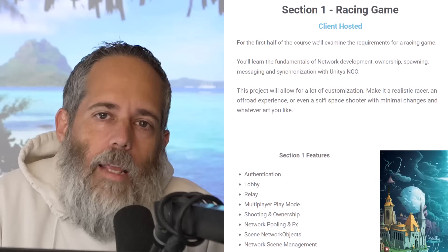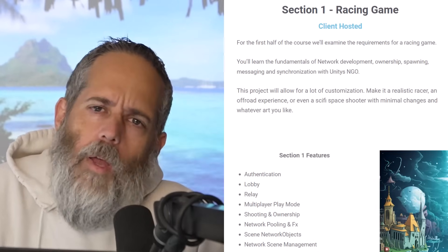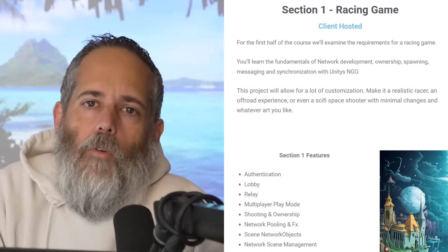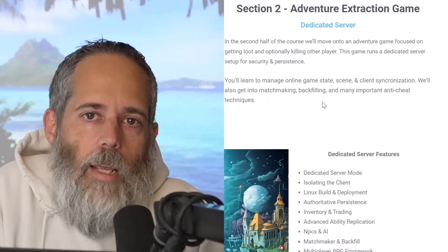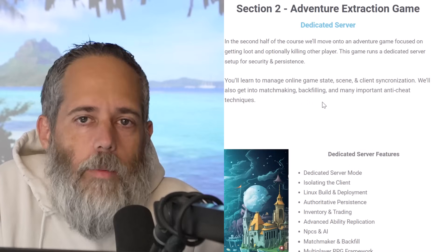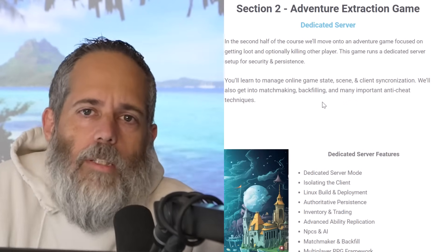First, we'll go through a racing game that's client hosted and dig into how you use in-app purchases, the lobby system, the relay system, client authoritative movement and extrapolation to move objects along and have everything sync up and look great. Then we're going to go into a multiplayer dungeon exploration game where you can kill each other, steal each other's loot, or just travel around and pick up items, and have that all be stored off and persisted long term. Of course you'll have persistence on the racing game as well, but we're going to do a different persistence system there.